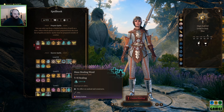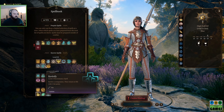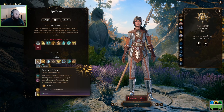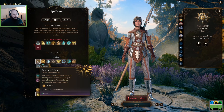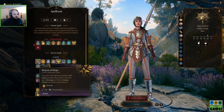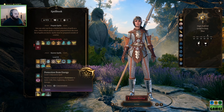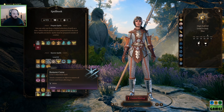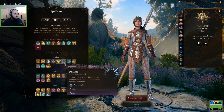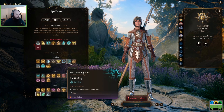Animate Dead. You're going to have to take Revivify. Beacon of Hope — your allies will regain the maximum hit points possible when healed and will also gain advantage on Wisdom and death saving throws. Protection from Energy. Remove Curse could be crucial when trying to read that book. Daylight is nice.